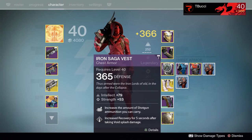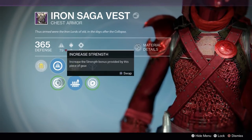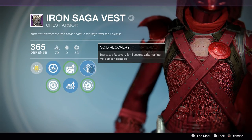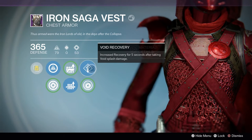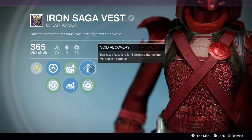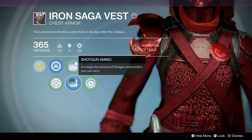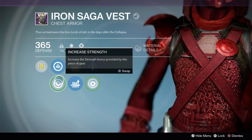For the Chest we're rocking the Iron Saga Vest — 365 Defense, Intellect and Strength based. It has increased Recovery for five seconds after Void splash damage, which is useful given how many Void Walkers I'm running into. You'll want to swap one perk for Sniper Rifle ammo, but the secondary perk placement and stat combo make this the one I'm currently running.